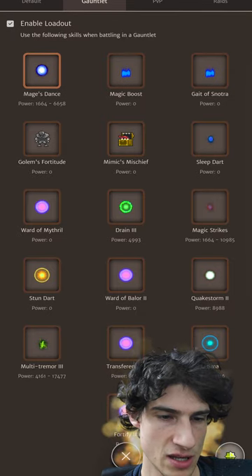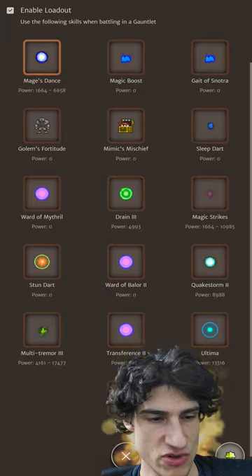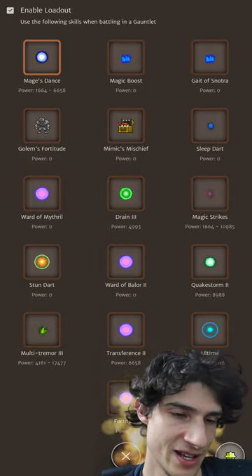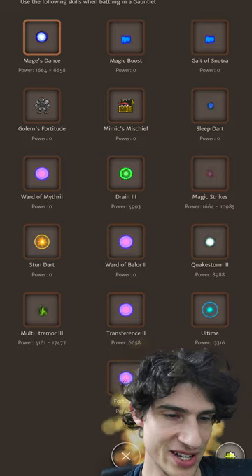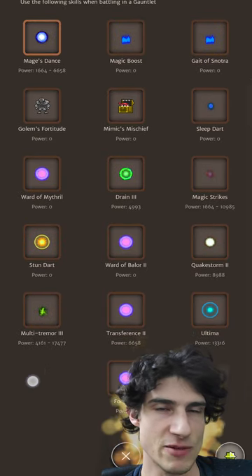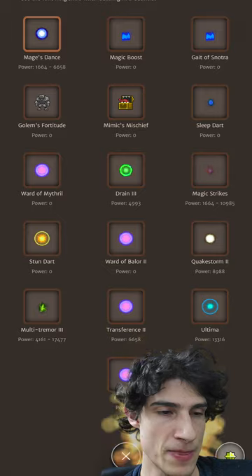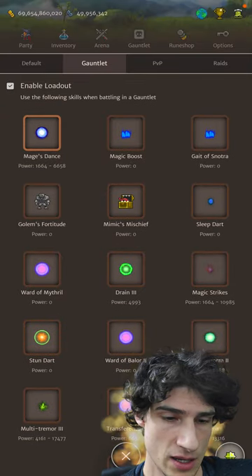Then we've got a couple of nuking skills — three nuking skills, really. Quake Storm 2, Multitremor 3, which is most useful for depleting our mana really quickly. Then Ultima, for whatever reason, maybe using it to knock out some really high HP enemies like Zerk Arisen Mammons. Also Fortify 3 — that's the quickest way to build Ward turns in the beginning. So that is the skill loadout.